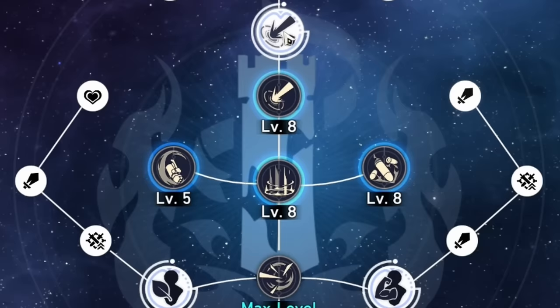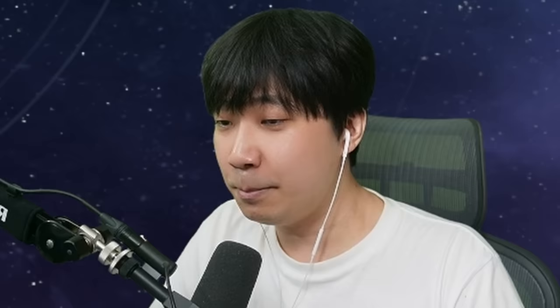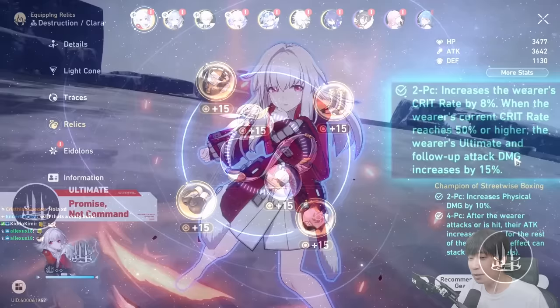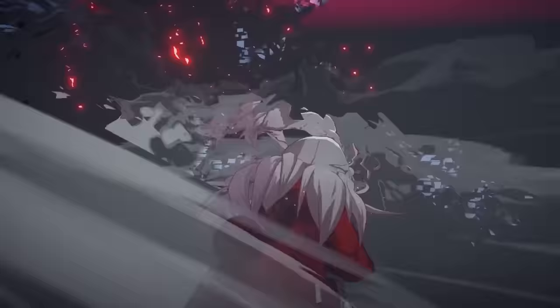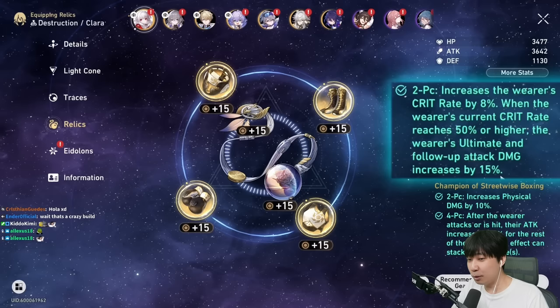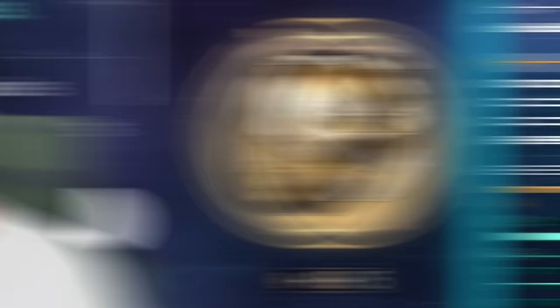Her traces look like this — I have unlocked all the nodes, kept all the skills at level 8-8-8, and level 5 for basic attack. For the relics I have the physical set and the Inert Salsotto. I'm fully aware I can't get the benefit from using the ultimate since she's not really doing damage with it — we only get the benefit from the follow-up attack. Keep in mind it's still more valuable to go for crit rate over attack percentage.